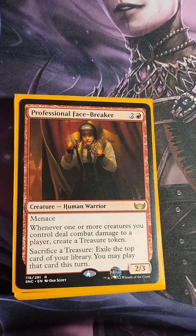Professional Face-Breaker — two colorless, one red, 2/3 Human Warrior with menace. When one or more creatures you control deal combat damage to a player, create a treasure token, and you can sacrifice a treasure token to exile the top card of your library and play it that turn. It's another all-star for creating treasure tokens, and occasionally I'll use the exile effect to help draw cards as well.